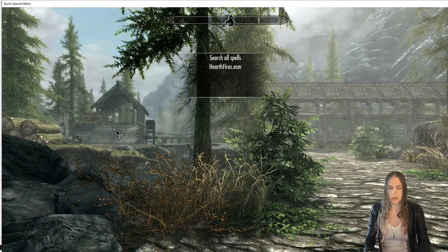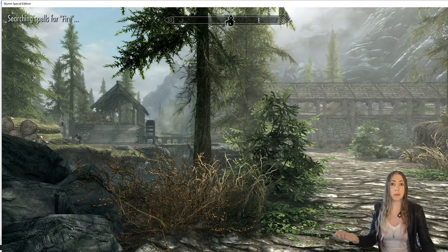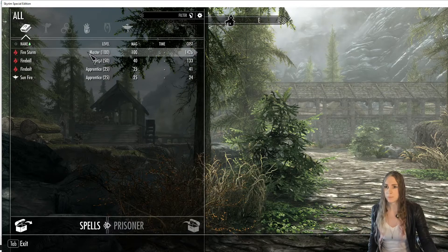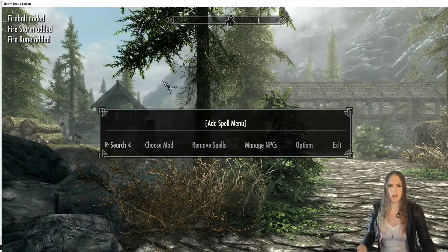It opens up this menu. Let's click on search — we get a search box. I'll just type in 'fire.' We see Hearthfire entries and then 'search all spells,' which will let us add some spells to our player. There's a bunch of fire stuff.